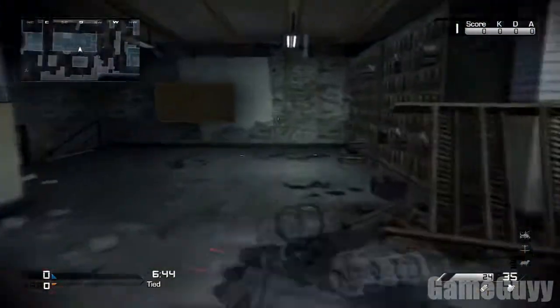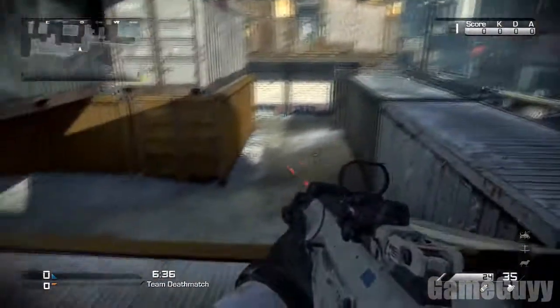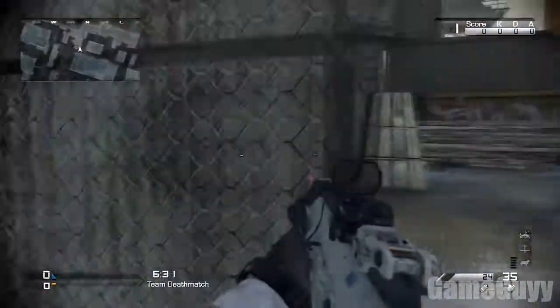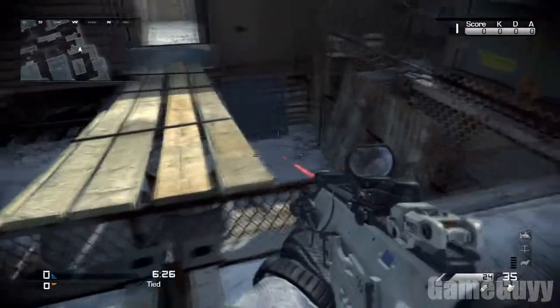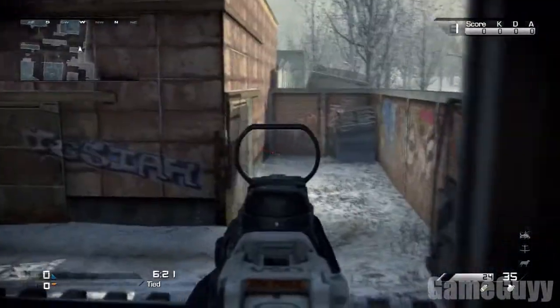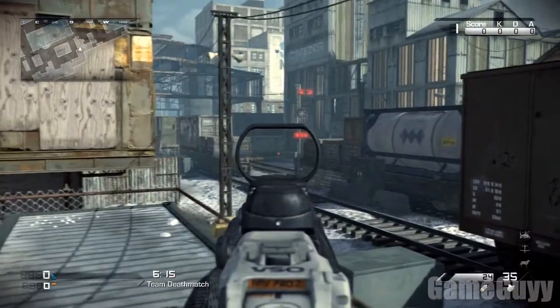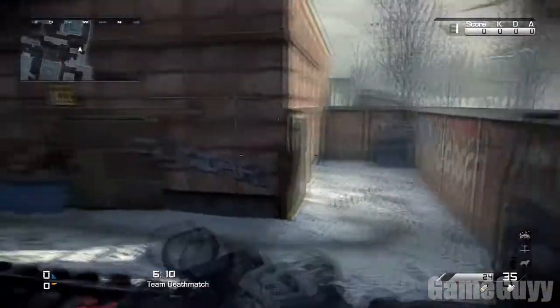This leads over to this side - shoot that open, jump back in here. You can either go down here and go around this way, or you can go across the barricade which connects to the train. A lot of people usually get right here and wait for people to cross. Usually you'll see an enemy here like right when you get here - there will always be enemies coming out of this area and then coming out of this door. So you have to be aware of that.